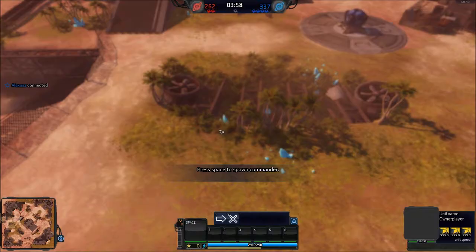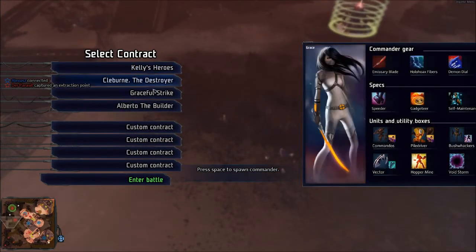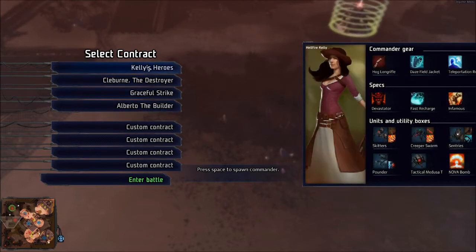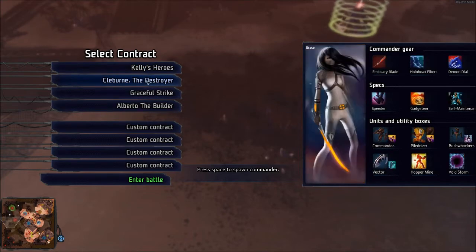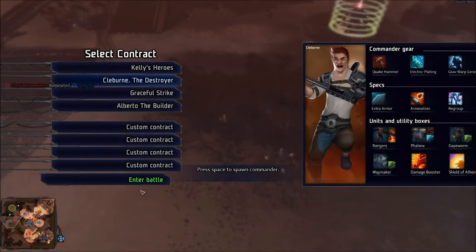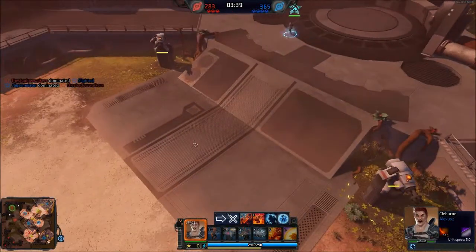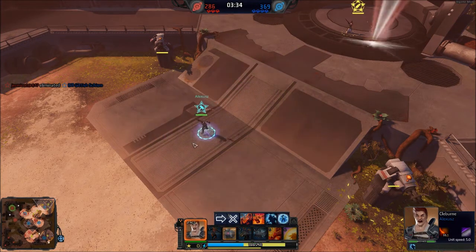Okay, so we're just about to play a battle. Let's pick my commander. Grace will strike. Alberto the Builder. Let's go for Kelborn the Destroyer. No fear. Let's get a Phalanx — do love a Phalanx.